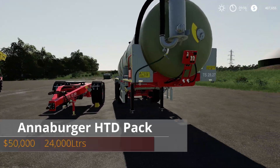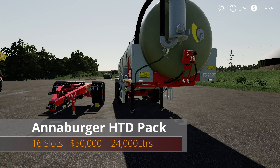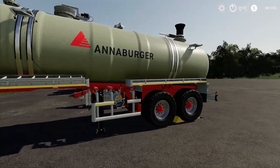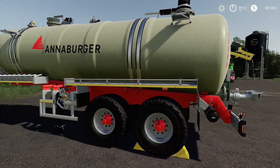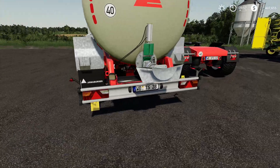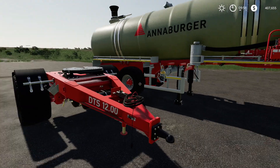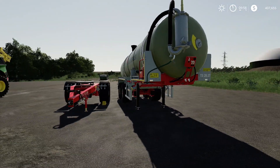The first new mod we have for today is the Anenberger HTD Pack — 16 slots, 50,000 price, holds up to 24,000 liters. Really nice, this is by Vertex Design. Looks really nice, and it even came with a dolly, which is pretty good.